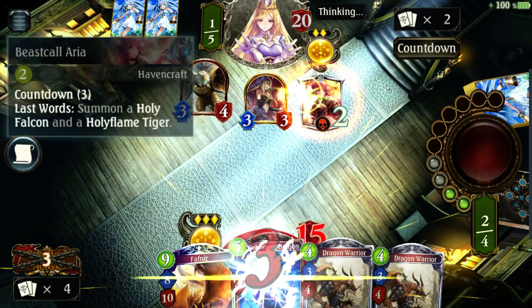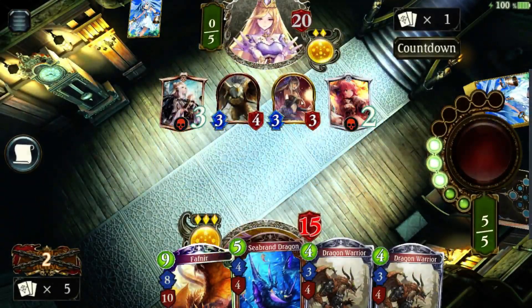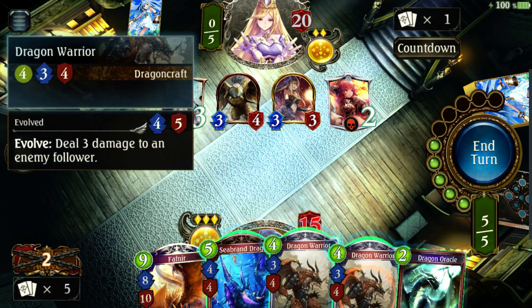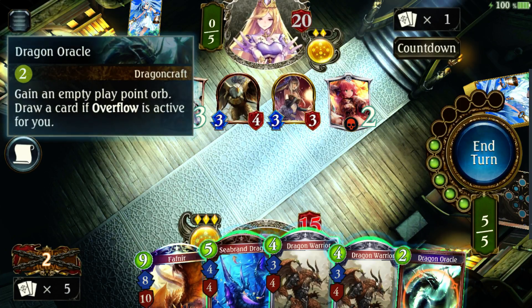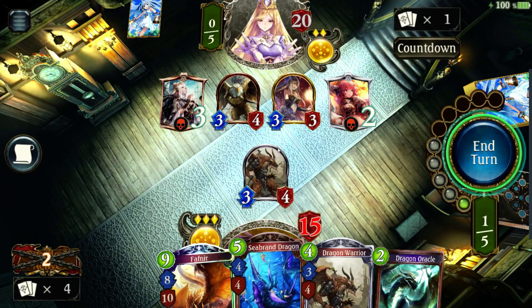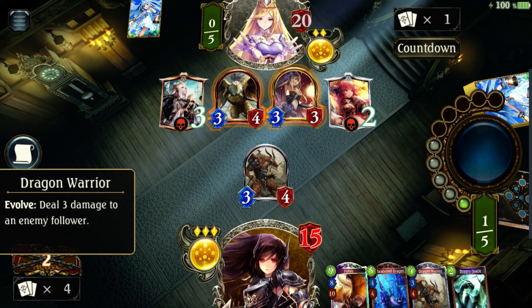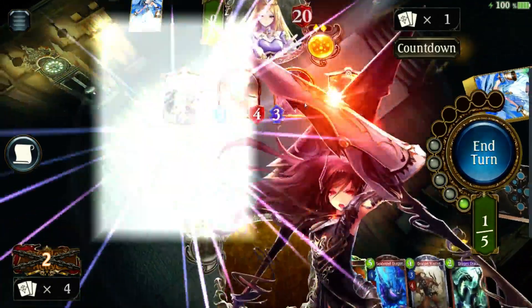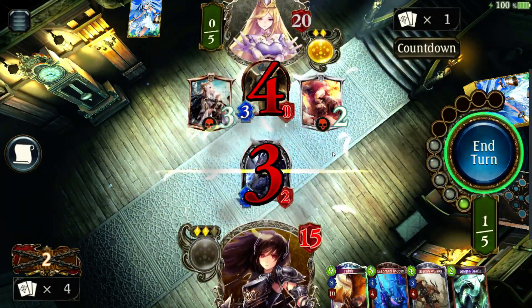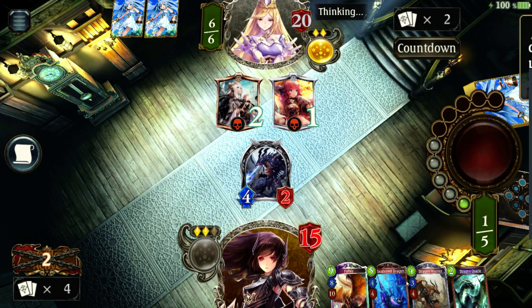She's really spell-heavy — she has all these countdown cards, so basically after a certain number of turns something happens, like drawing two cards or summoning a Holy Falcon and Holy Flame Tiger, which are really strong. I'll use my Dragon Warrior. There's no highlight on it, so that means it can't attack. But if I evolve — I have three evolution points — I get to activate a special effect first, which is deal three damage to an enemy follower. I'll try that one, and then use it to attack directly. She used a lot of cards, so this game looks pretty free, but there's actually a huge amount of strategy involved, and it gets harder the higher you climb.